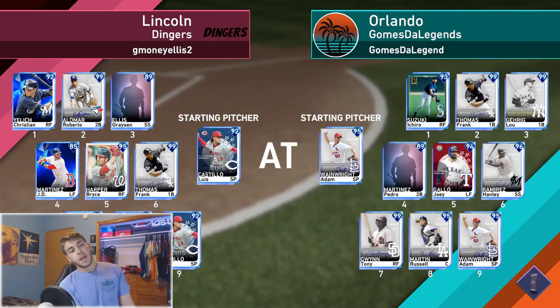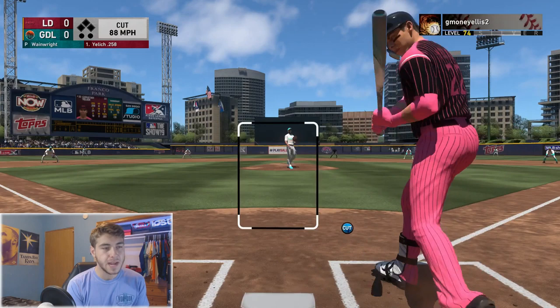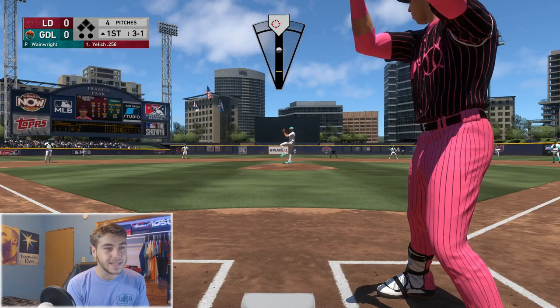We're pitching Adam Wainwright against Luis Castillo. He's got Frank Thomas, Roberto Alomar, Bryce Harper — got a pretty decent squad. We got the slight advantage though. Those are some uniforms, my guy. Gotta get in a good groove right here with Adam Wainwright. I have not pitched the best with him, and in a time like this I need to limit all the balls hit in play as possible.